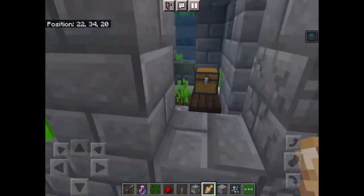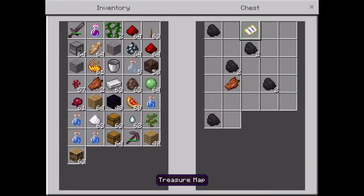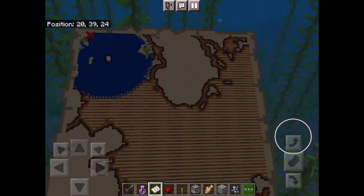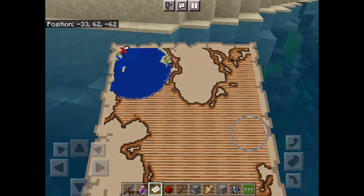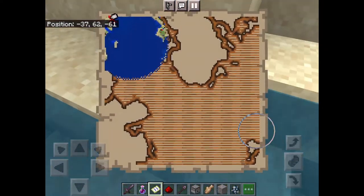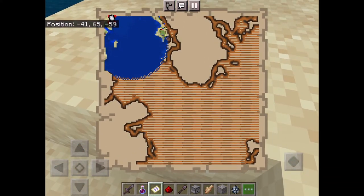It'll sometimes take you to an ocean ruins or a chest, and in that chest you'll find a treasure map. Follow the X — X marks the spot.